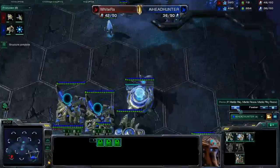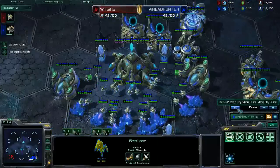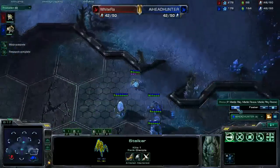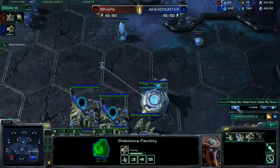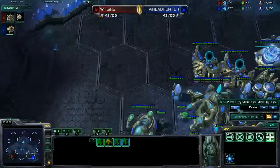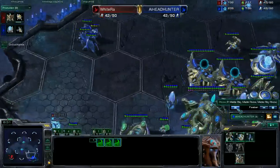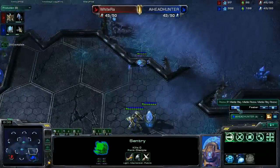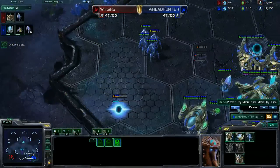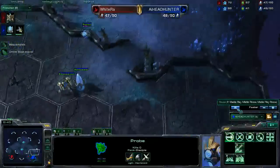But this is a quite good position for me. We can check the workers — I have a lead in probes. So my aggression wasn't planned, it was improvisation, and it ended up quite well. The supplies are even, but I have all the tech I need. I have blink, I even have an immortal in case he blinks into my main unexpectedly, so I can defend. And I'm feeling pretty good.